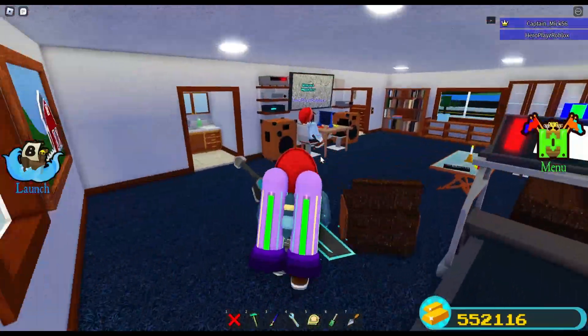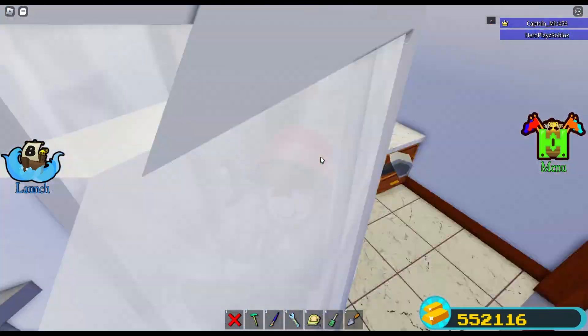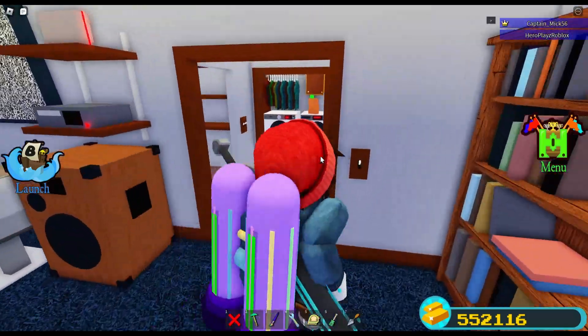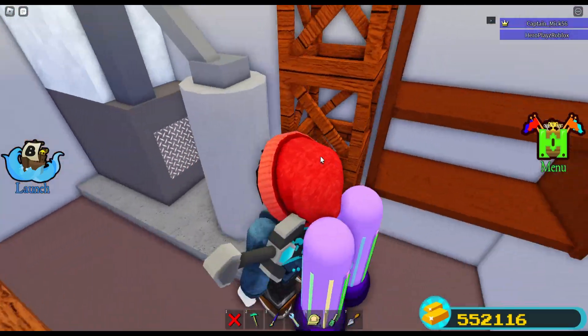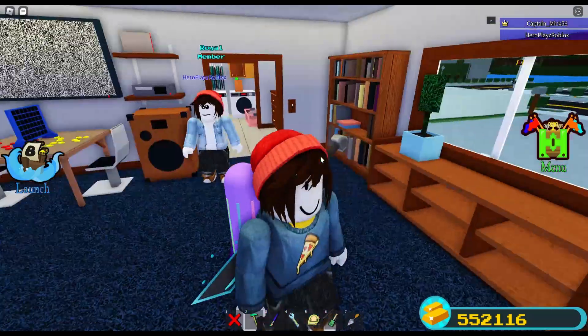I'll go in through this door. There's another bathroom right there. And Hero is in here. Looks like he's already chosen red. Here's how you get back to the kitchen area. This is like furnace, hot water heater kind of stuff. Had to be somewhere, right?